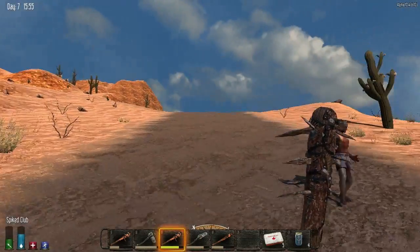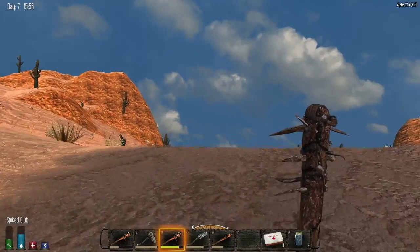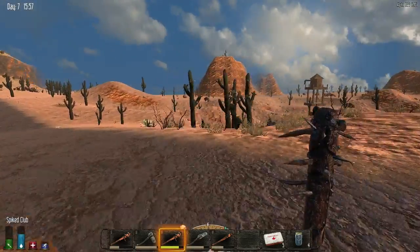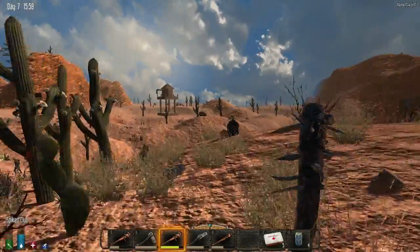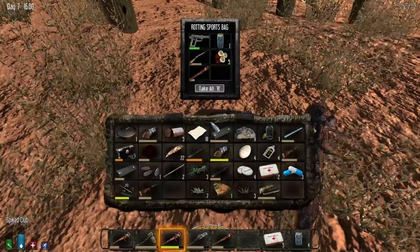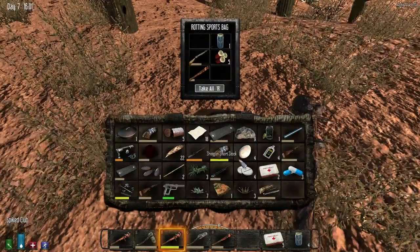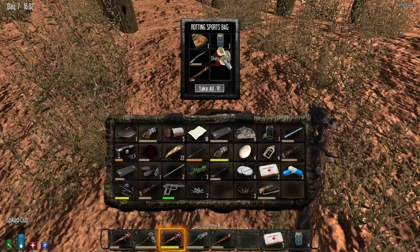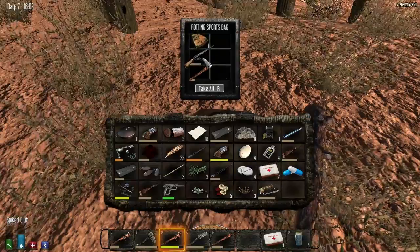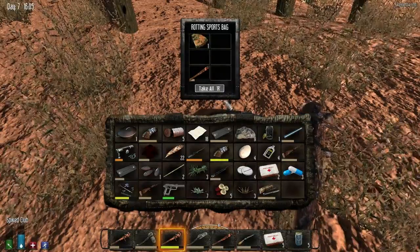We've gotta be quick here, I'm not sure if we're gonna make it - might just make it just in time. The only problem on the way home is we've got to go past a city, and that could be a problem. We've got a shotgun - nice!